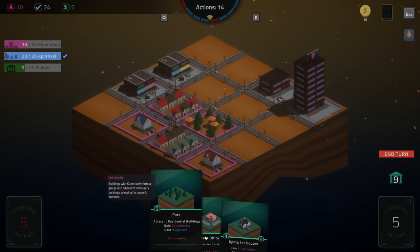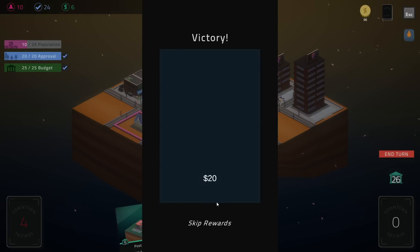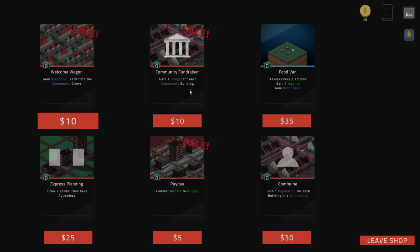Lose three budget — would you please. So we play the office block, we increase our income. There's our approval, should we desire it. Such terrible income. Build another thing — hand size up. There's the plus five income, another plus — and then that should be it. Good deal, we can speed run it now. Gain two income — hold on, cheap shop. Convert income into budget — that's gonna be our win condition. Travels: every two actions gain an income and an approval — I'm gonna say yes to that, it sounds fun. Draw two cards, they're actionless — they just don't take actions, that's so good.